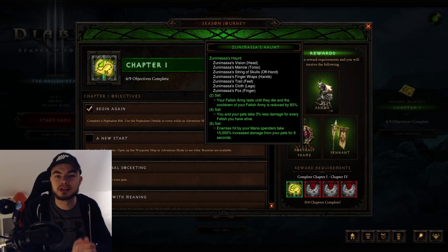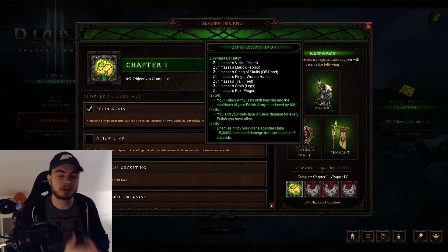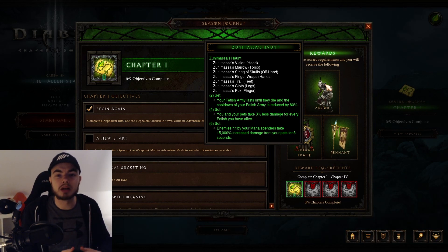The Witch Doctor is getting Zunimasa, which is a pet build using Poison Dart. It's a pretty decent build, but it's not the best for farming. If you're going to start a Witch Doctor, you might want to look at another build for farming early on, and then you can use Zunimasa later on for pushing — the damage is going to be there, but it might just be a little bit slow in terms of farming.